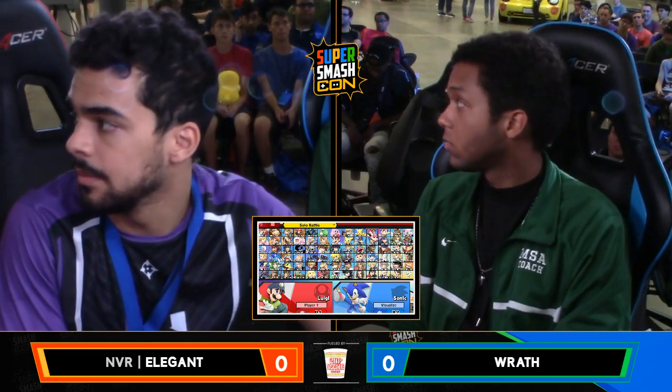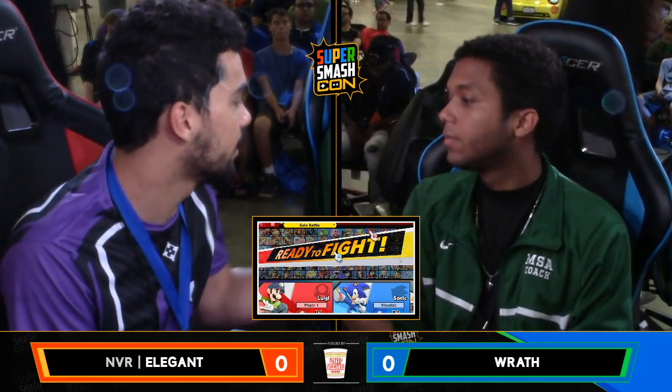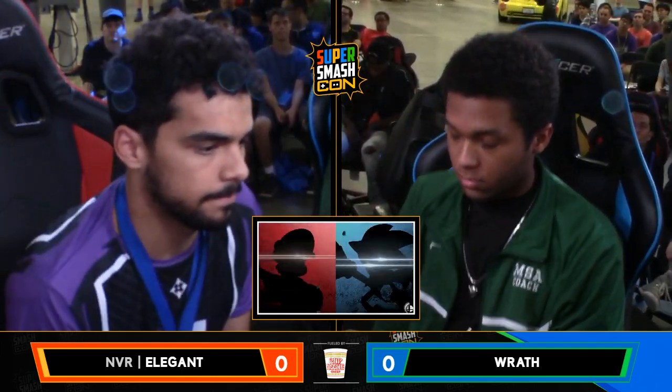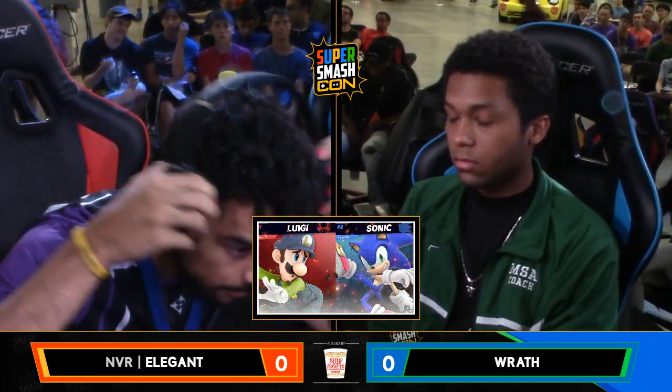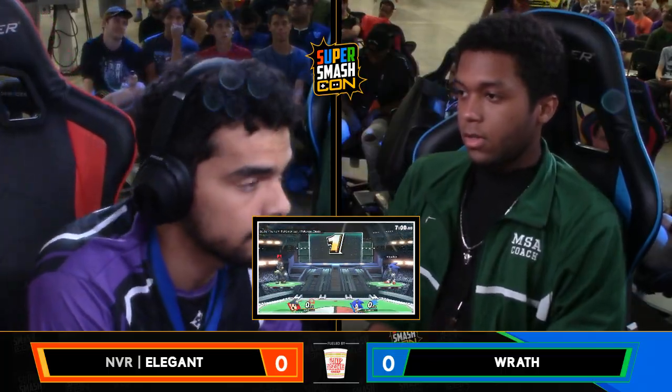You always want to be holding forward, but you'll see Elegant do it — he'll mix it up. Sometimes he'll retreat, come in, make a guess when he's gonna approach you, make a guess when he's gonna grab, make a guess when he's gonna use other options. There's a shake-off, the new signature Elegant thing, I love it. He's jacking himself up for this game — that's a smart thing to do, you want to have energy when you come into the game.